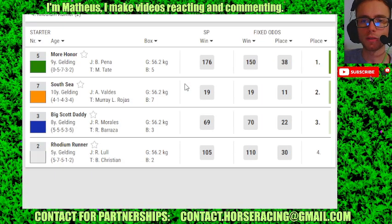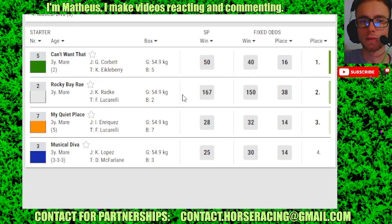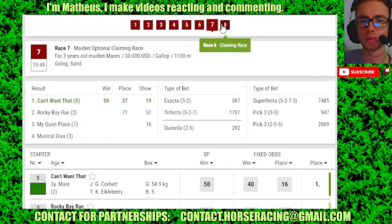Race 6: 5 in 4th, 7 in 2nd, 3 in 3rd. Race 7: 5 in 4th, 2 in 2nd, 7 in 3rd.